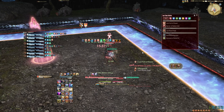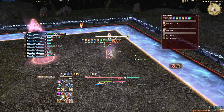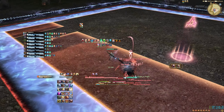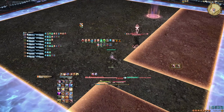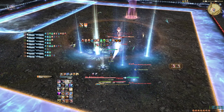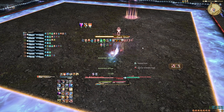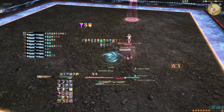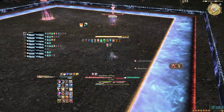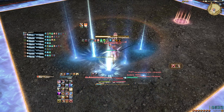Once Blood Rage is fully stacked, use all your damage increasing actions, including a potion. Try to use your Lost Actions as often as possible to improve your DPS and make the fight easier.